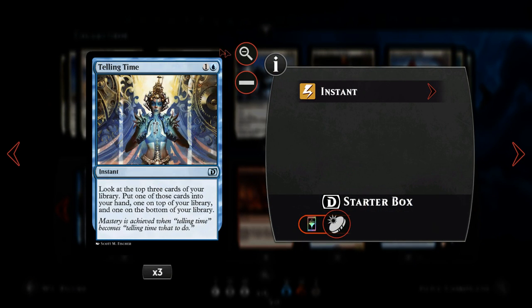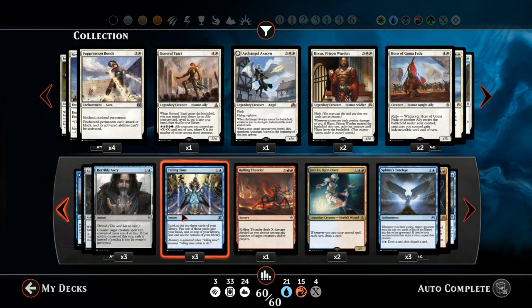We've got three copies of Telling Time — a nice two-mana instant. We draw one card, put one on top of our library and one on the bottom. This is good for digging out Sphinx's Tutelages and burn spells.